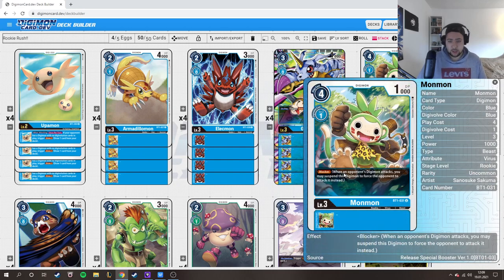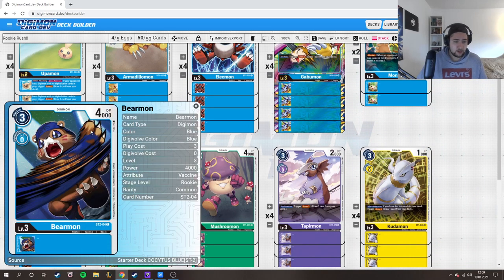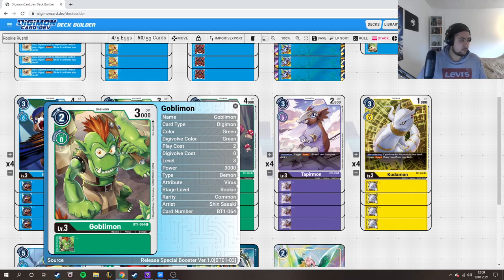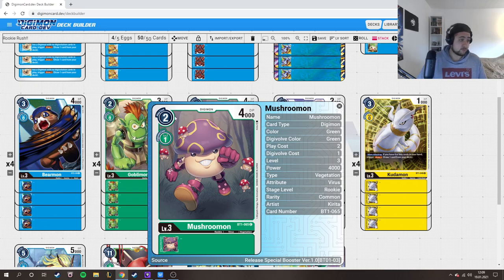Then we have our blocker for 4 cost — when an opponent's Digimon attacks you, you can suspend the opponent's Digimon and force them to attack the blocker instead. Obviously it blocks. You have a 3-cost 4k DP option, and Goblinmon at 2 play cost with 3000 DP.